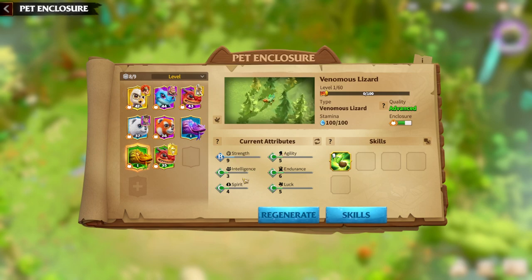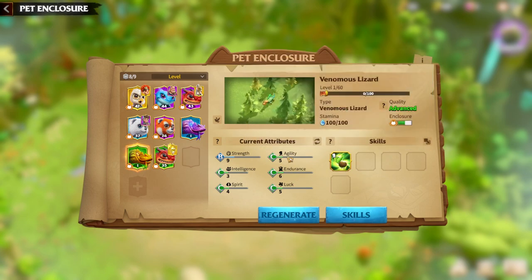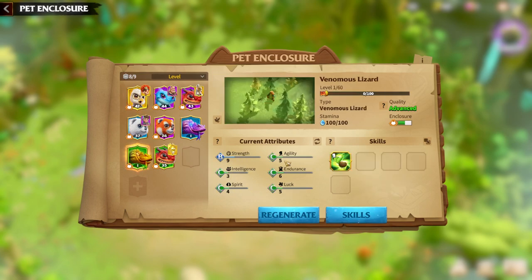First is Agility, second is Strength, and the third can be Spirit, Luck, Intelligence, or Endurance. My War Pet is Advanced because it's really hard to get a good quality War Pet when a new season is underway, so I'll focus on what matters most — having the main skill. The main stats on this War Pet are Agility, Strength, Endurance, or Spirit. If you can't get a Legendary pet with three or four S-tier stats, try to get at least A-tier on both Agility and Strength.